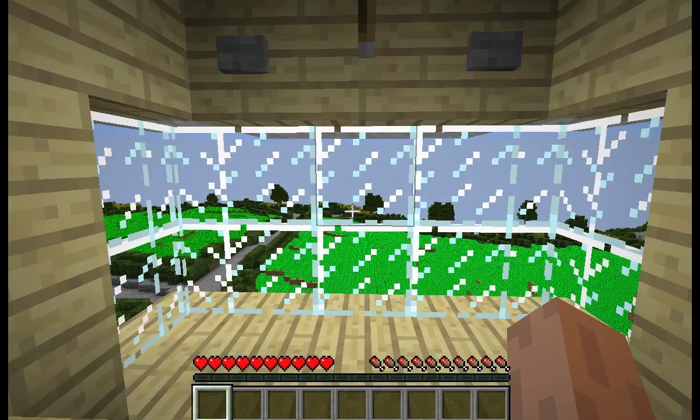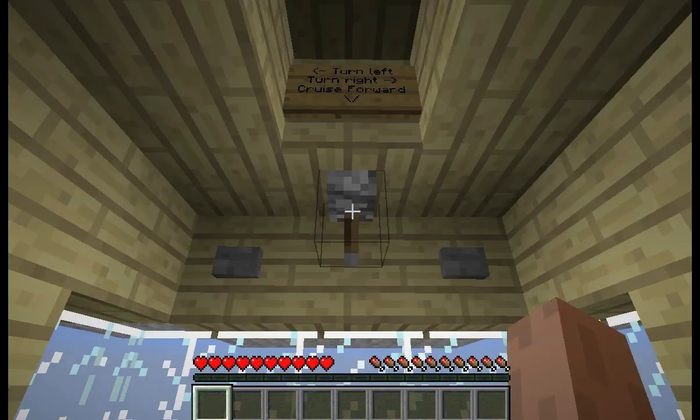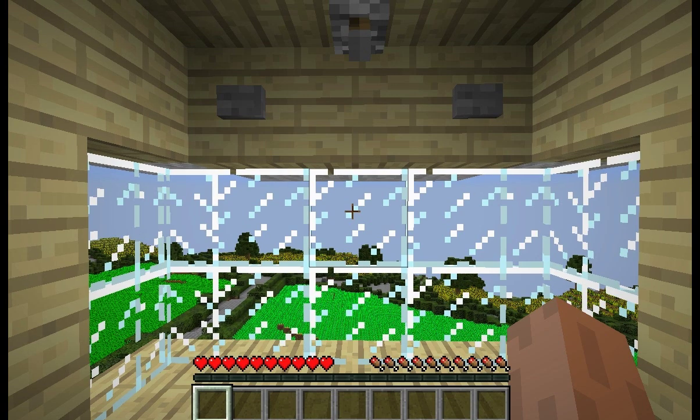Sometimes the controls are not very responsive. If I right-click this — I right-clicked it, the switch didn't change. Right-click again, switch didn't change. Just keep trying until it works. What does that mean? It means that your airship will not stop on a dime. But airships don't stop on a dime, so honestly, I'm fine with that.